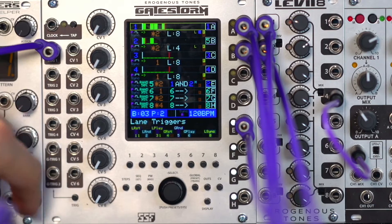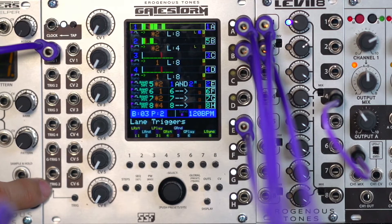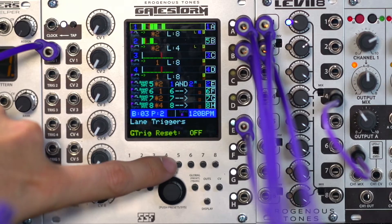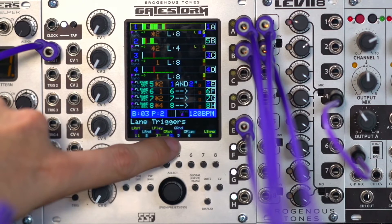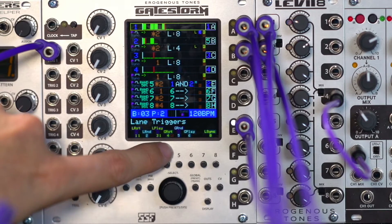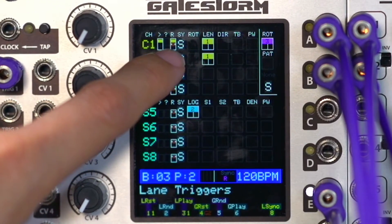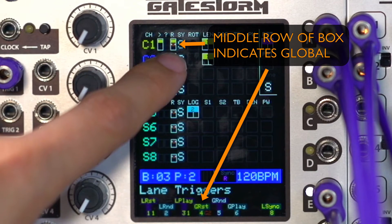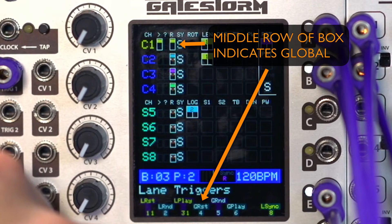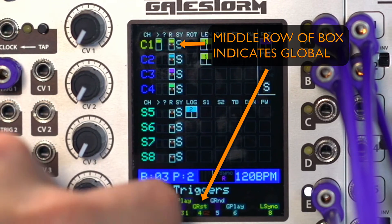Global reset and global random work very similar to the local, only that they are selected between these two global triggers — think of them almost as a bus. So when you press global reset, the channel of which trigger it uses will show next to it. So right now that's global trigger one, now that's global trigger two. If we switch over to the CV mod matrix page and take a look at this reset lane, the second line for these trigger indicators shows what the trigger is listening to for global. You see two dots in a brown background — that indicates global trigger two. If we press it again, you'll notice it goes off. Press it again and now we see a blue background with one dot, which means global trigger one. So we'll step back to global trigger two.